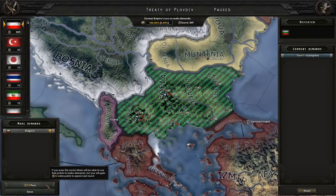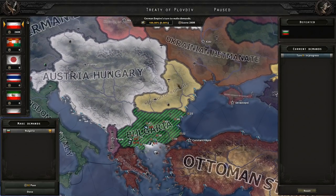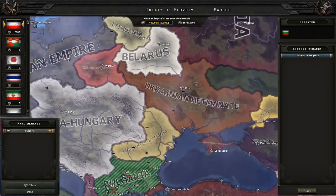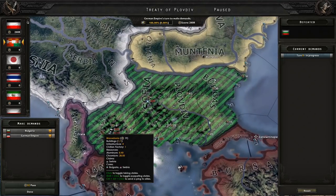And there goes Bulgaria — it's just a peace deal. I wanted to help them out so much. Austria-Hungary will get Romania and Bulgaria. Since I've already taken all of this, let's give them Bulgaria — I think that would be fair to them.